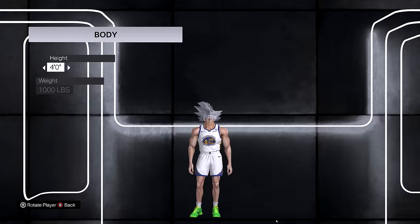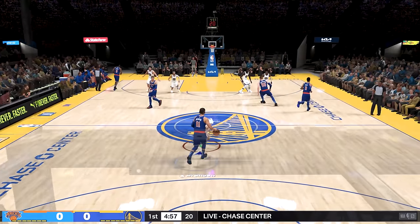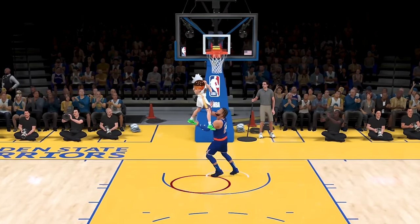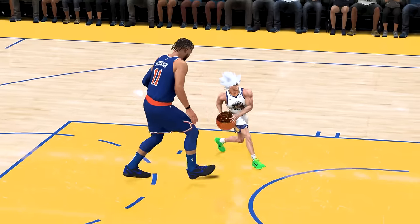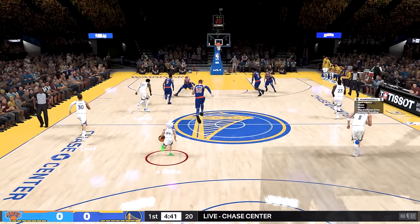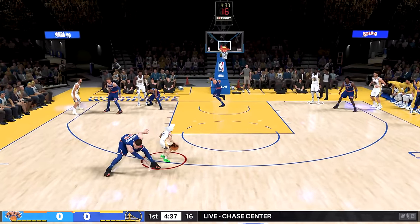And with that, Goku is now four feet tall. And my next challenge is a double clutch layup. In order to get a double clutch layup — oh, look at that steal, let's try it right here. First attempt, double clutch it. Oh, yes — no, he missed it. That would have been perfect. Come on, Goku, you got this. All we need is a double clutch layup. I got to double tap the shooting button right here. Come on, let me get it right here.